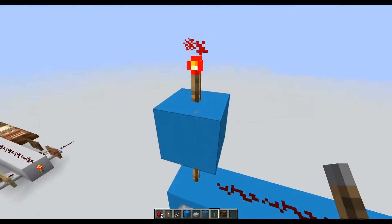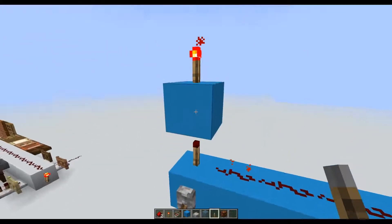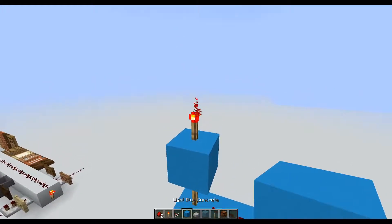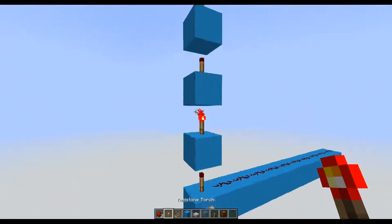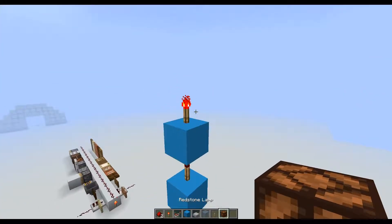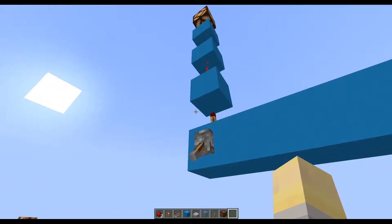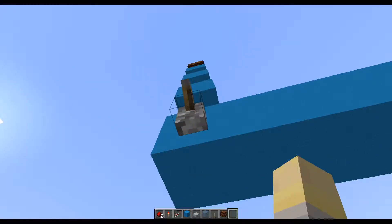The most important property of a redstone torch is that it can turn off. Whenever you provide power to the block the redstone torch is on, it will turn off. So by doing what I've just done here, I can power the block that the torch is on, it turns off the torch, and since the torch is powering this wire, it turns off the wire. And since this torch was powering the block — turning this torch off, once I've powered this and it's off, this block no longer receives power, and this block turns on. You can use this to make large chains of vertical redstone so that this light will come on when I flick the lever, even though it's way up there. I flick that, the light turns off; I flick it again and it turns on.